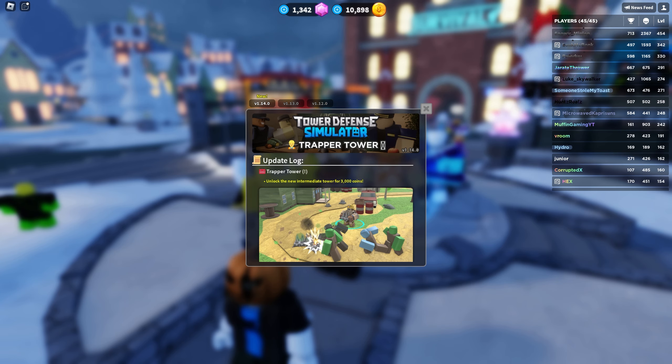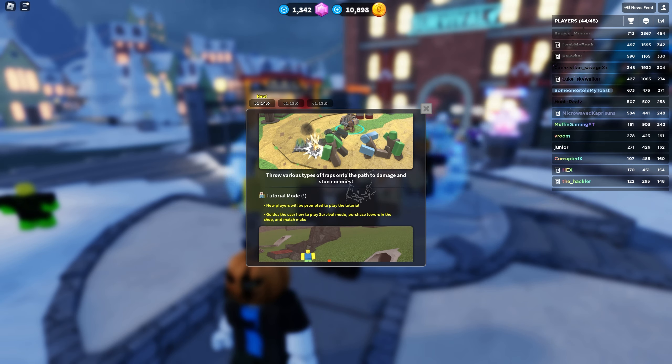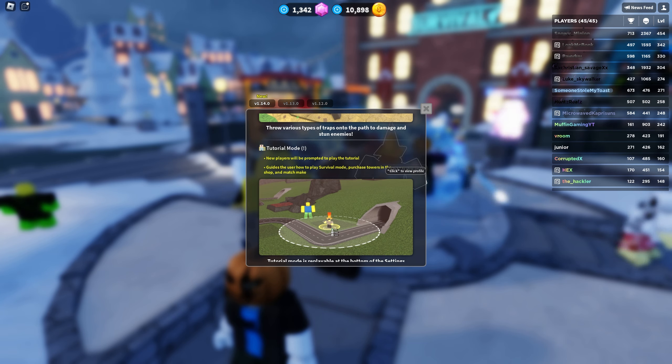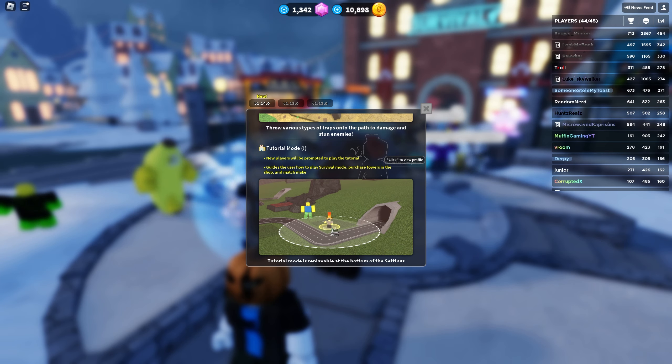First up, we got a new tower that was actually added today — it's the Trapper Tower. You can unlock the new intermediate tower for 3,000 coins. Okay, I can actually afford this. It is a coins tower, thank god — I was so concerned this was gonna be a gems tower. That looks cool, I can't wait to test this out.